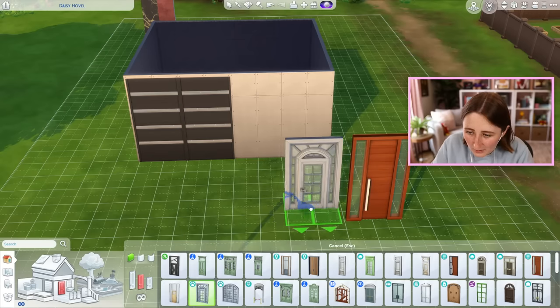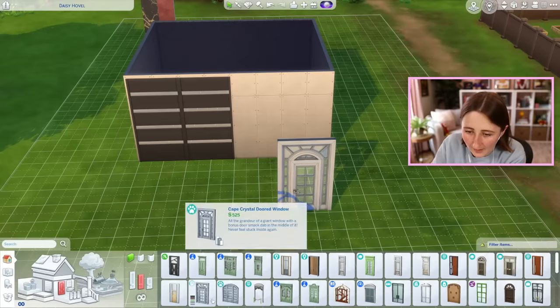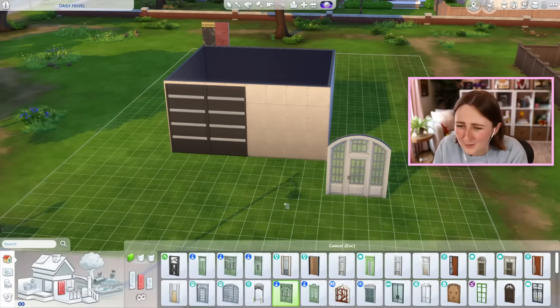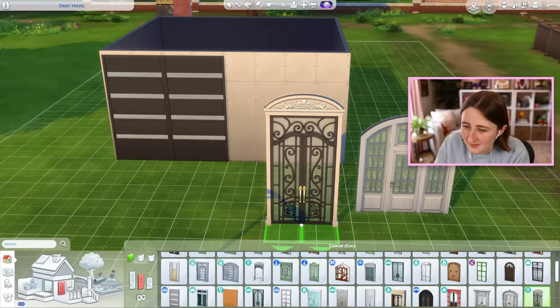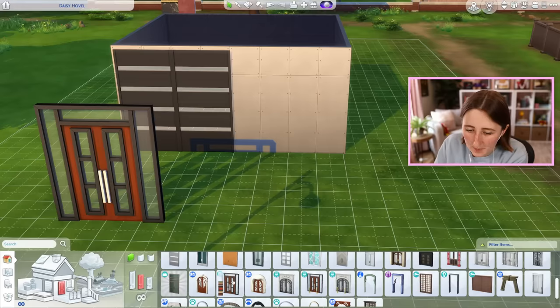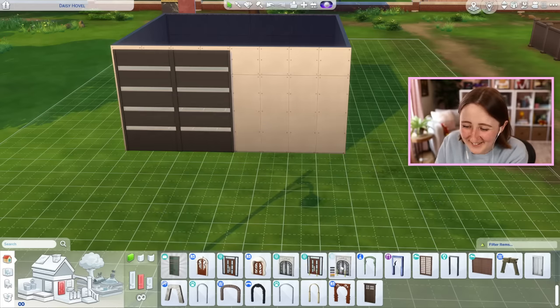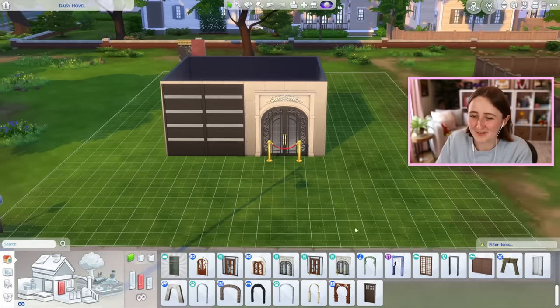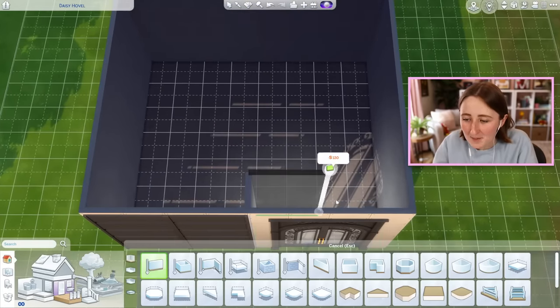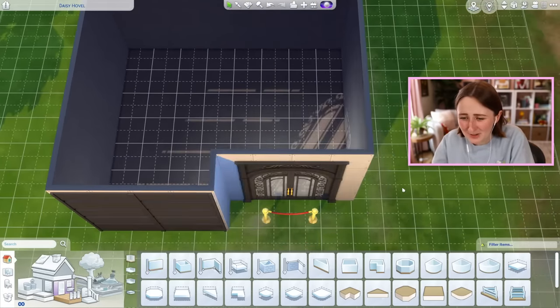I'm going through all the doors right now trying to find the most expensive one. This one is $5.85, and then right next to it is one that's $50 for some reason. Then $600, $610 — we're getting some better options. These doors, do they count? It's got ropes in front of it, it's 2,500 simoleons. I feel like you can't count that, but maybe you can. It is the most expensive door.